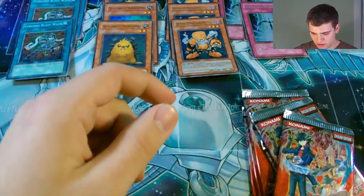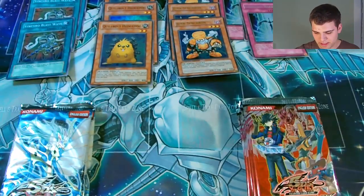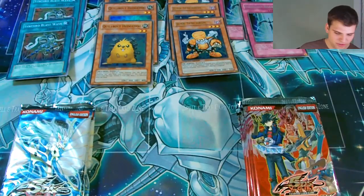So we have nine Yusei 2 packs and three Ancient Prophecy packs. I'll do it just like last time - three Duelist Pack Yusei 2 packs and then one Ancient Prophecy.